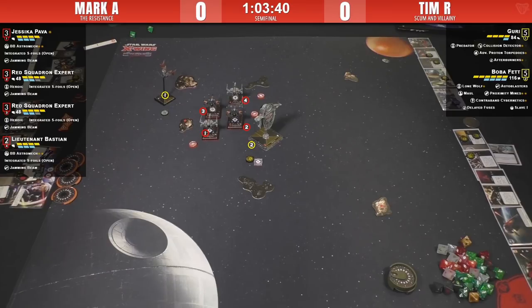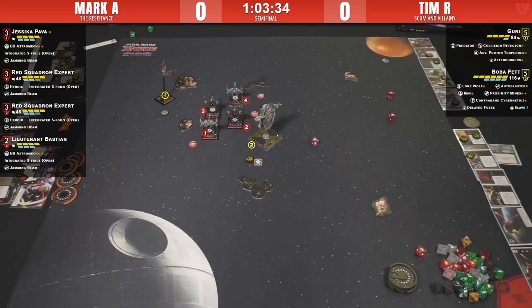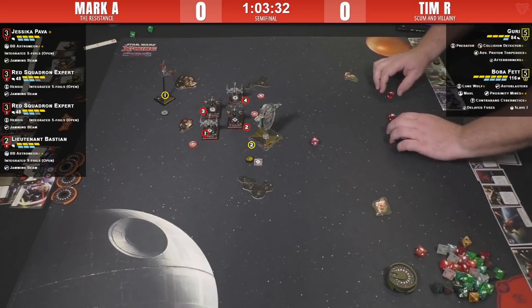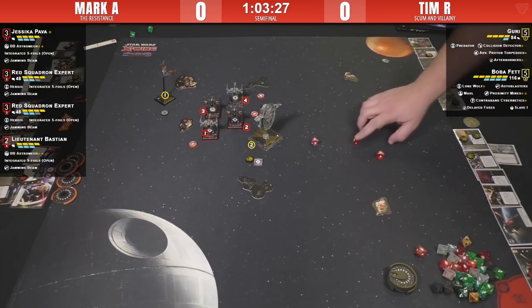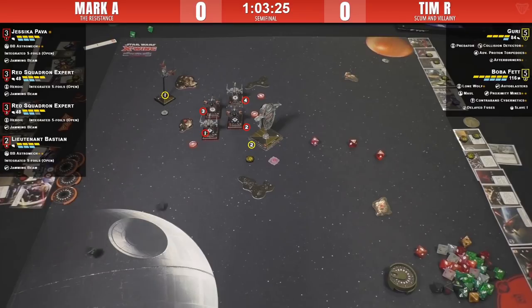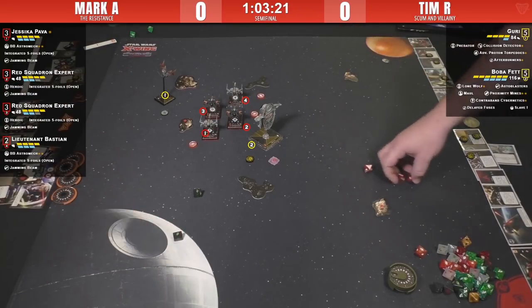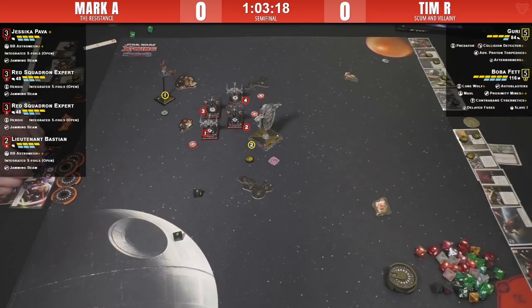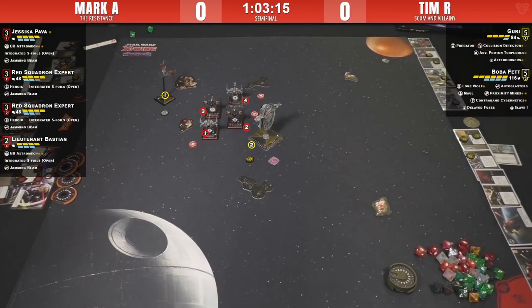He's running through the calculations on who to shoot and how to take that attack. He's actually electing to shoot at the same one with primaries — number three. All four for three — Boba Fett re-roll and a force for three. Doesn't have a focus. Hit, crit — shields down on that one. Still not at half yet, but now very susceptible to crits.